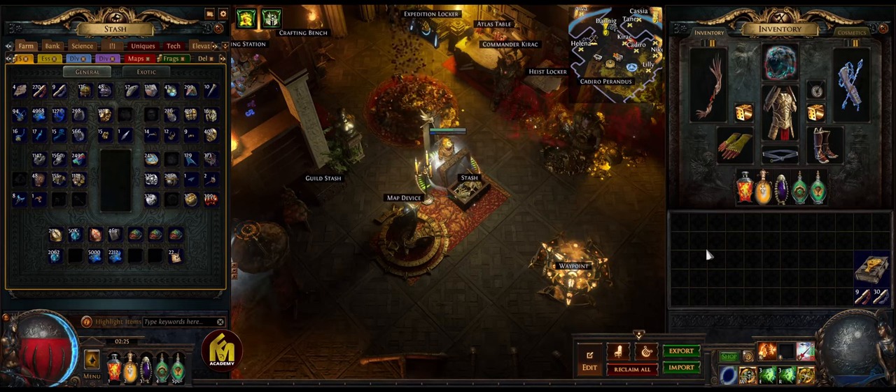Welcome guys! I'm Exhausta and in today's video I'm finally revealing my Magic Find build for both low budget and high budget. We are already three days into the new league and I think this is the perfect moment to transition from your leveling character to your Magic Find character, which would be much better for mapping.